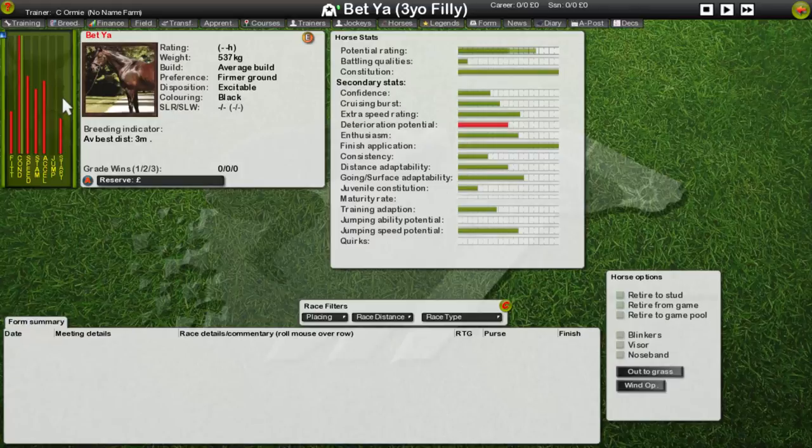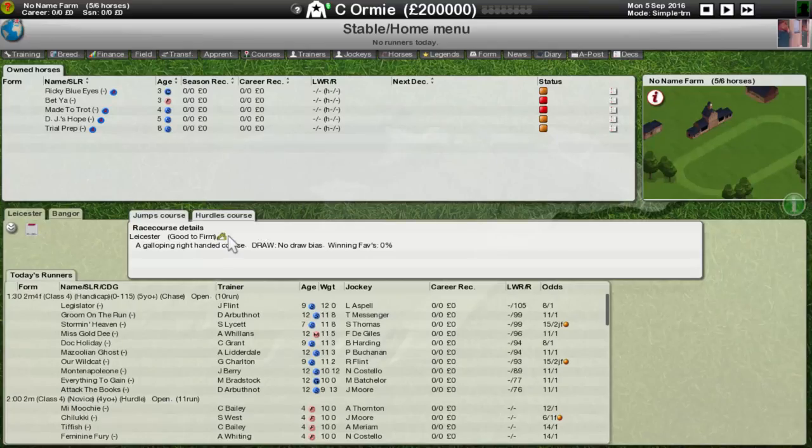That leaves us with Betcha - not a bad horse at all. If we can get that potential upgrade... it is an excitable horse which will cause problems, that will indeed cause problems. But overall I think that's not too bad of a horse to start with and we'll go from there.